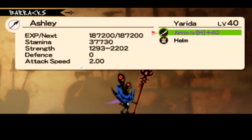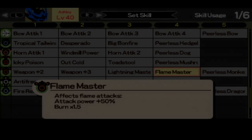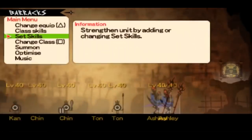I chose the flame spear, and it has fire elemental attack and stab master. So flame master will affect this spear, as you can see.